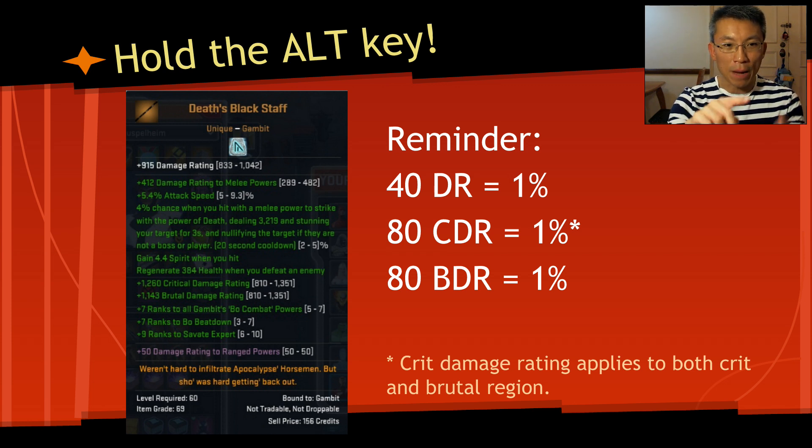You can't really compare 412 damage rating to 1260 crit damage rating and say it's 1-to-1. It's actually 1-to-2. Also remember: when you see crit damage rating, it affects both the crit region and the brutal region, because brutal is a crit of a crit. So that 1% affects both your crit damage rating and brutal damage rating on the hero score sheet. When you see 80 brutal damage rating, that is 1% brutal damage — it only affects the region where you crit and brutal.